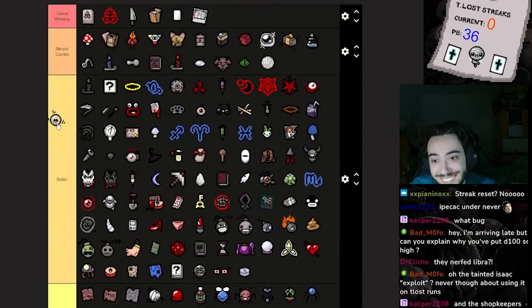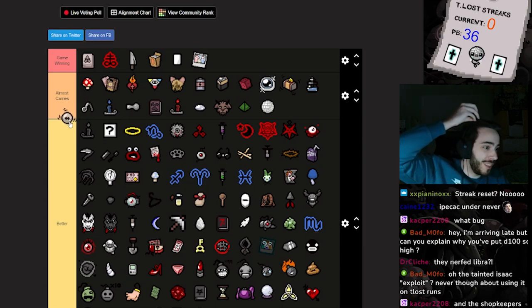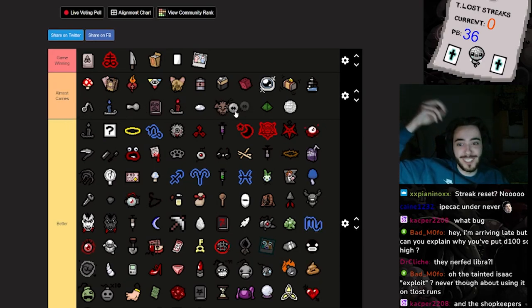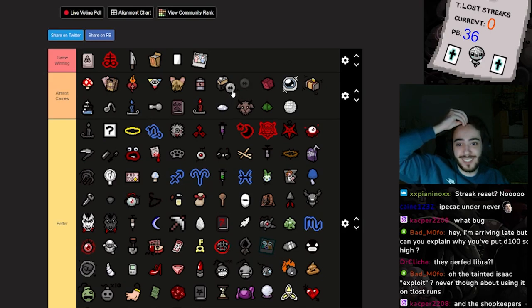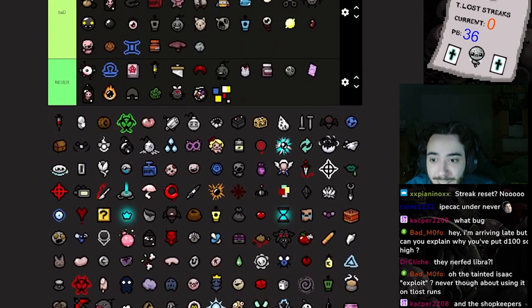Diplopia can almost carry a run — you can double boss items, and if you have crazy good devil deal items you can take more. You can do game breaks with it. It has to go high, guys. You can double Holy Cards and then use one and save the other one.